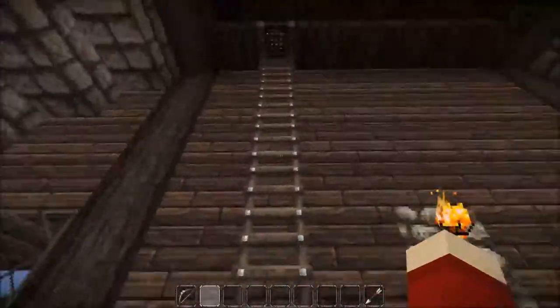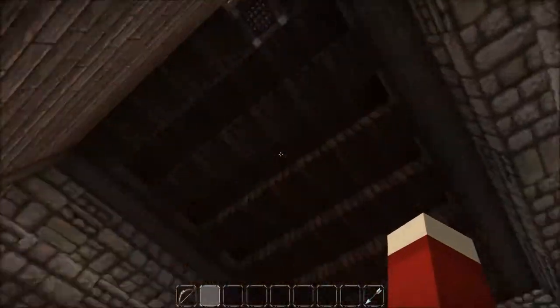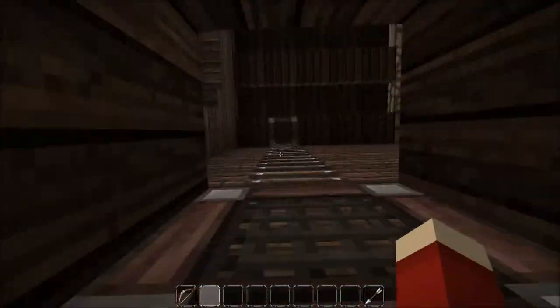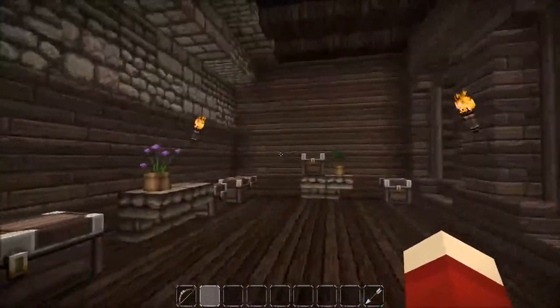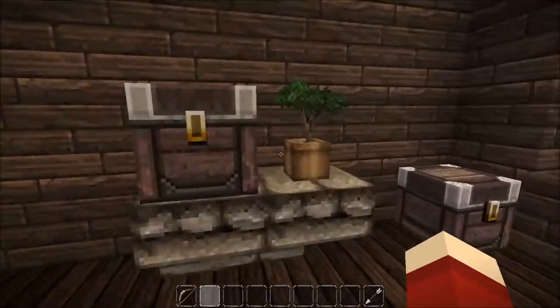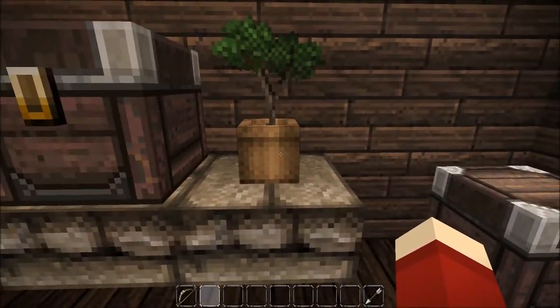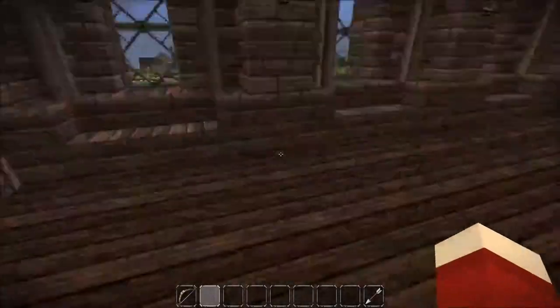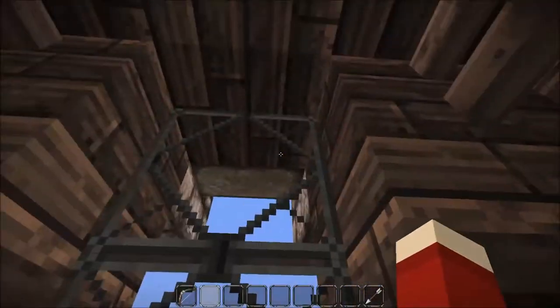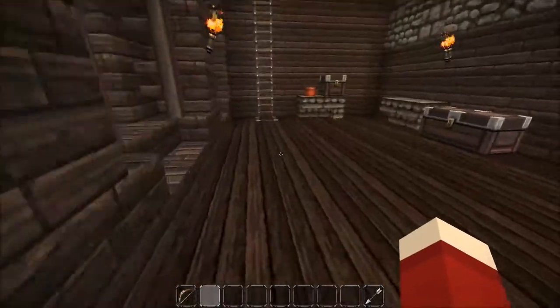Over here you can come up a ladder - there's a ladder up here with the roof - so you come up and now you're in this kind of funky attic storage place. I've added some flower pots, some more chests, maybe a little seating situation if that's what you're into. You can kind of look out the big windows.